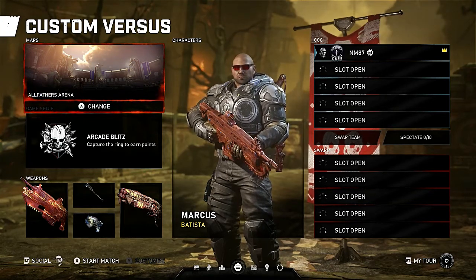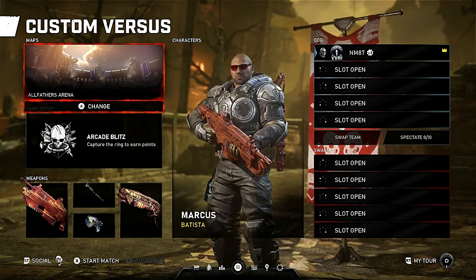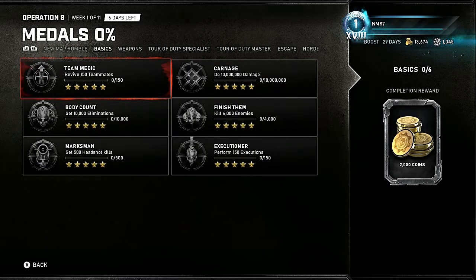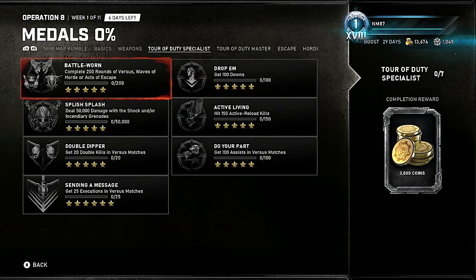It's by far the fastest way to get things done. No teammates beating you to kills, no worrying about grenade kills going to someone else. You can fill the map with all grenades, all Boom Shots, all Torque Bows — whatever you're working on. Need to revive 100 teammates, kill 4,000 enemies, get 10,000 eliminations, 500 headshots, or deal 150,000 damage with pistols? All of that can be done here.